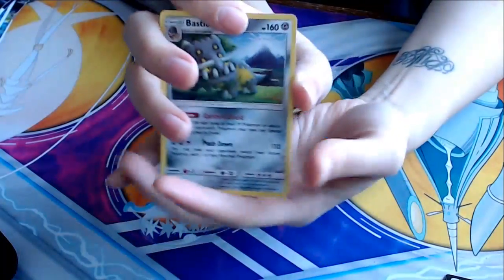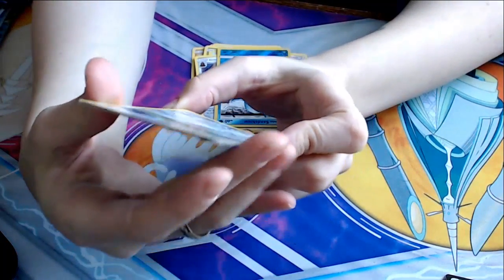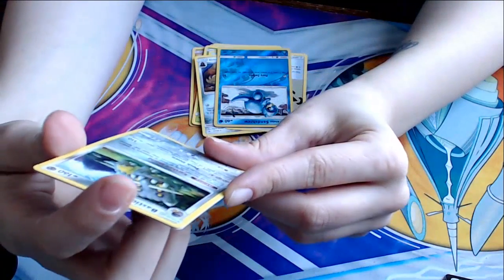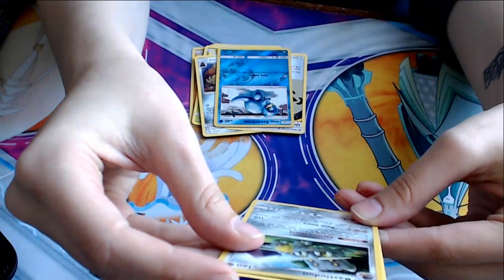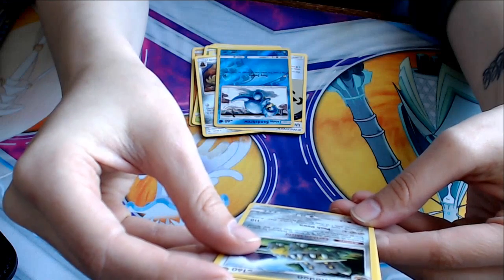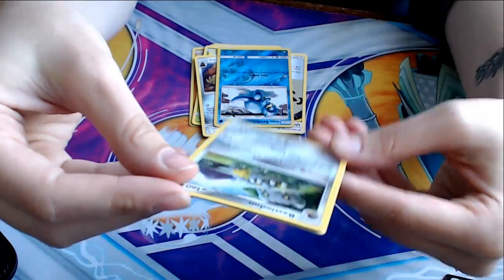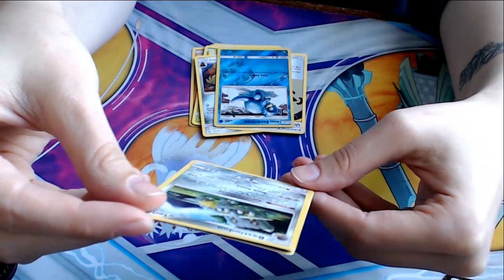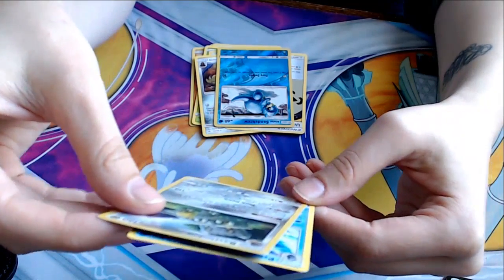And a Bastiodon. I have Shieldon, so this is our holo — our good card. Earthen Shield ability — prevent all damage done to your steel type Pokemon by attacks from your opponent's Pokemon that have any special energy attached to them. That's a very circumstantial ability. Push Down for 110 — you may have your opponent switch their active Pokemon with one of their benched. You'd probably kill it, but alright.